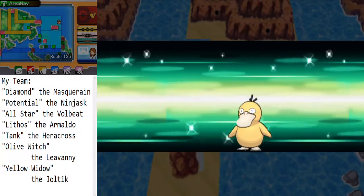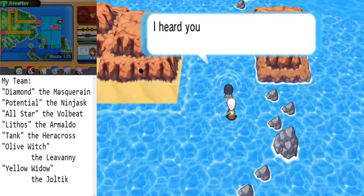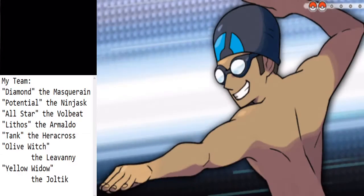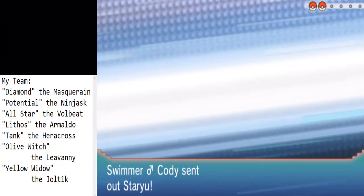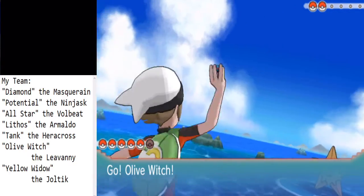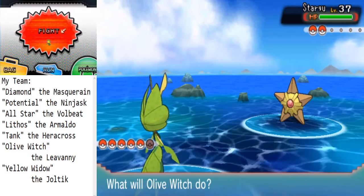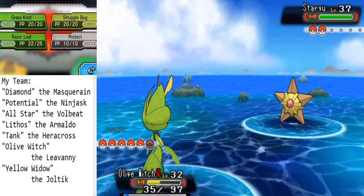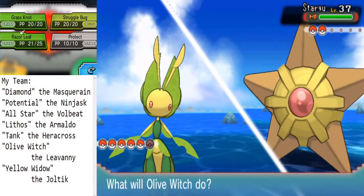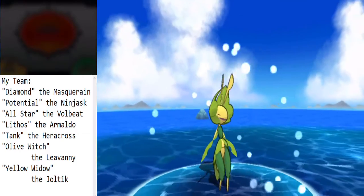I want to go around this island — I don't think there's anything there, but this guy is here. Staryu — probably not a threat, it's fine. Oh dear — not this! And Power Gem too — good grief, this game can get tough.